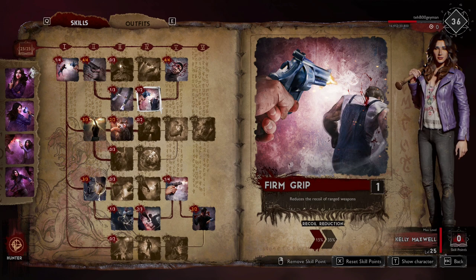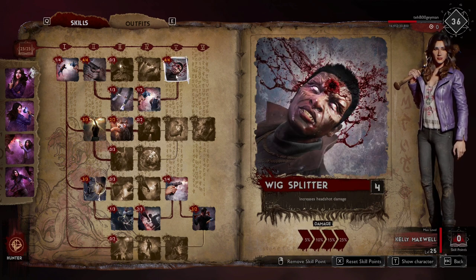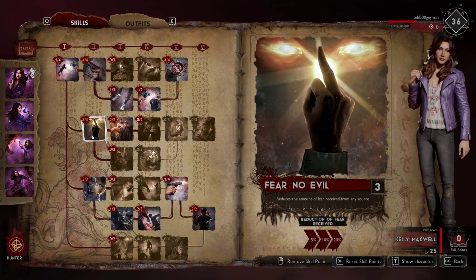Stopping Power and Balance Bar at 10% — we're basically using these as a means to an end. Firm Grip reduces recoil on ranged weapons; that's a flex spot I could see putting a point into if you're not used to shooting quickly, but it's flexible. For headshots, you should always be going for them — that 25% bonus is always helpful, so I always throw four points into that one.